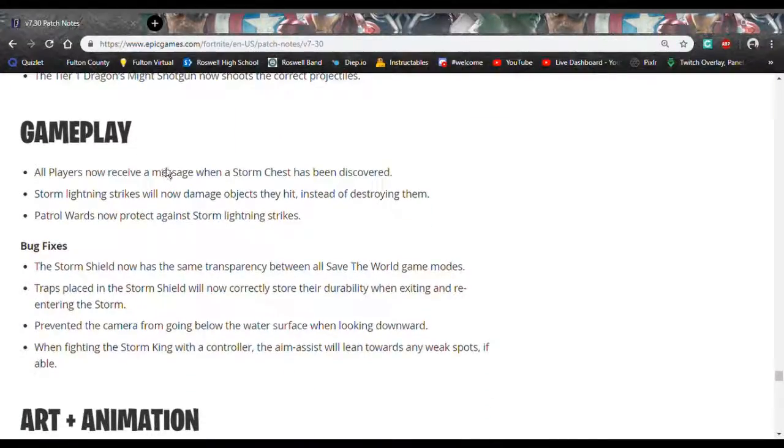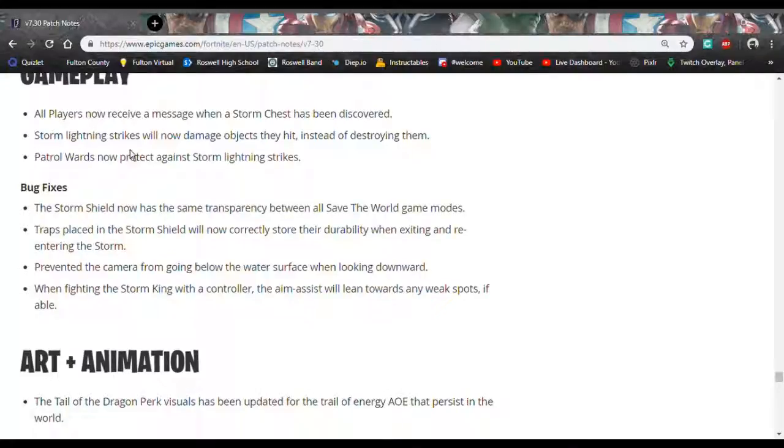For gameplay, all players now receive a message when a storm chest has been discovered. That's great — it puts everyone on the same page to get the most loot possible. Storm lightning strikes now damage objects they hit instead of destroying them.